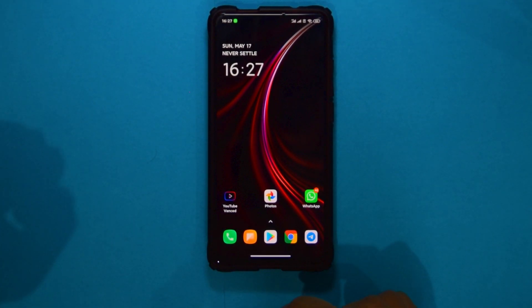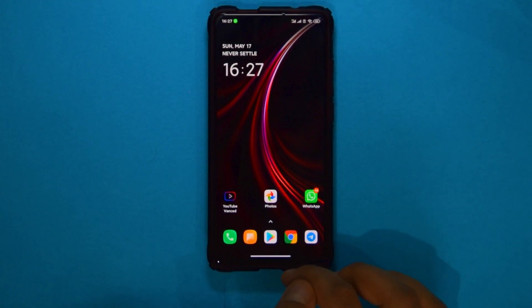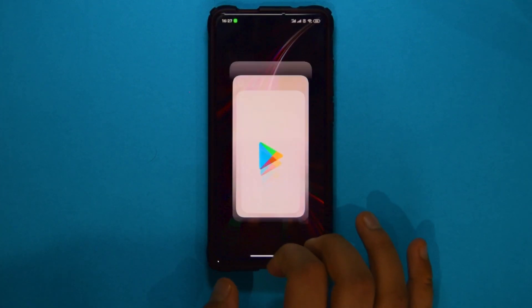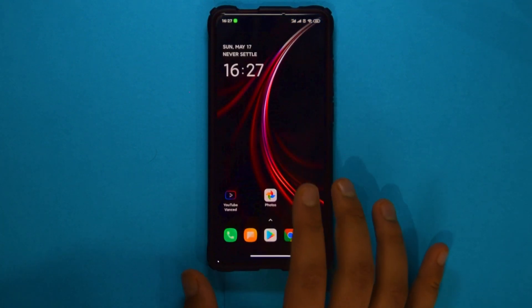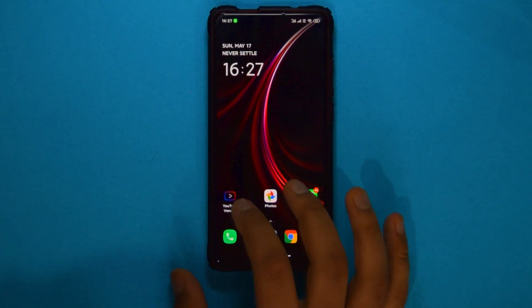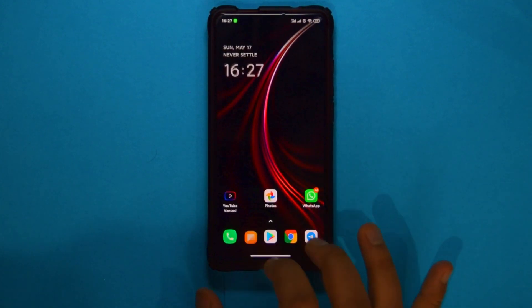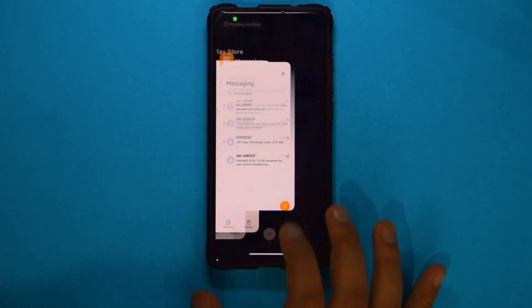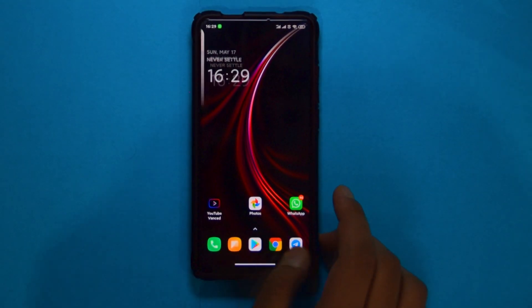I want to do the super fast app opening test — not to time it, but just to show the smoothness. Let's close everything first and open a few apps: YouTube, Messaging, Play Store. I've been able to do this on AOSP too, but AOSP still feels slightly smoother — this is just stutter-free and it's the best MIUI experience I've had so far.